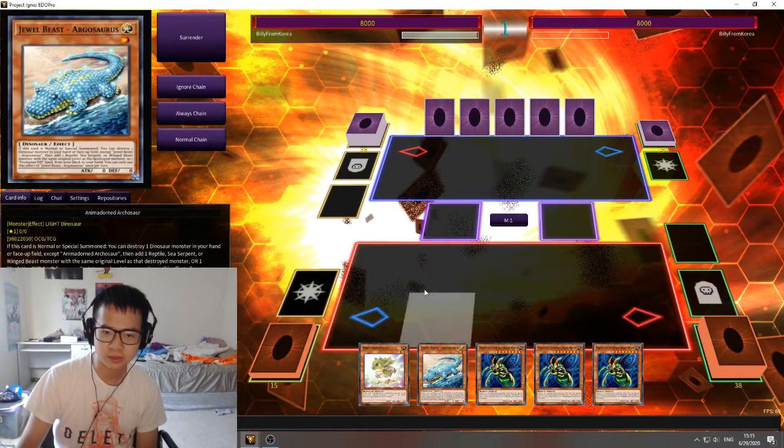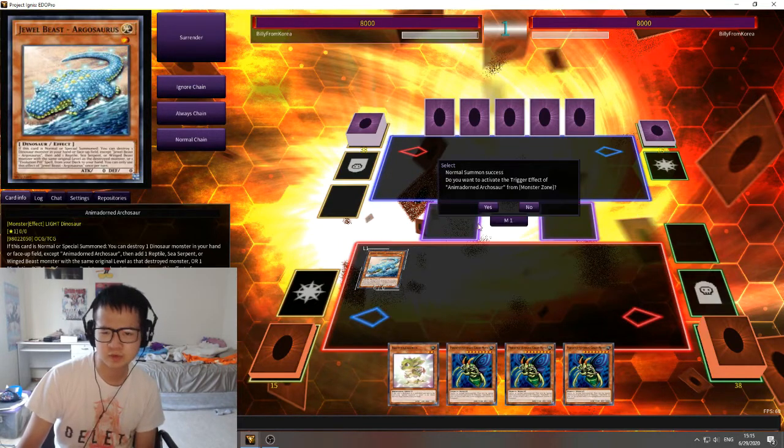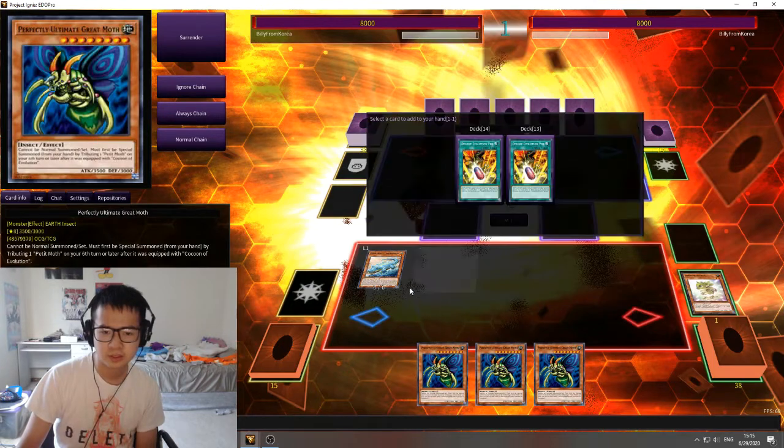Here's a pretty standard dinosaur combo you can do with two cards: Archasaur and Baby Sarasaurus. You can also do this with Miscellaneous Source and Baby Sarasaurus too, but that's just another way you can do it.